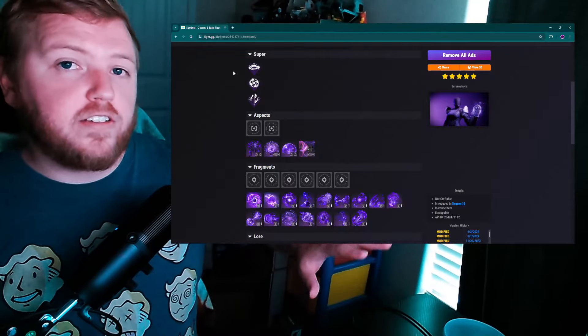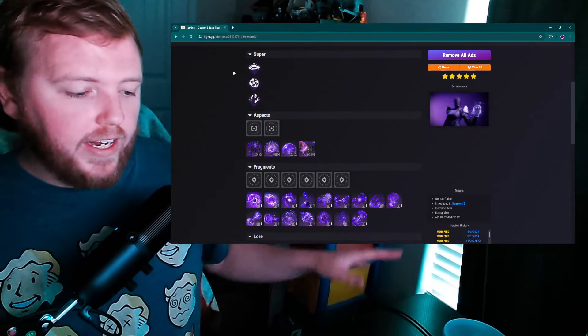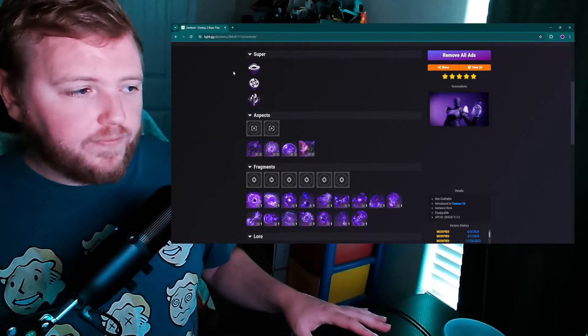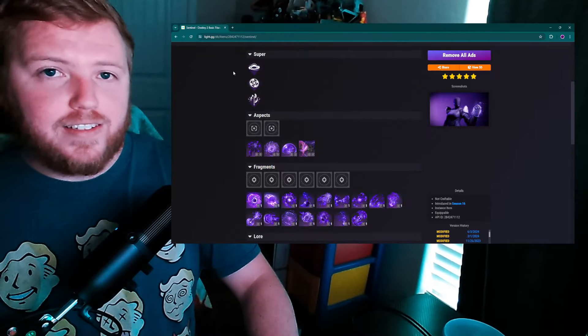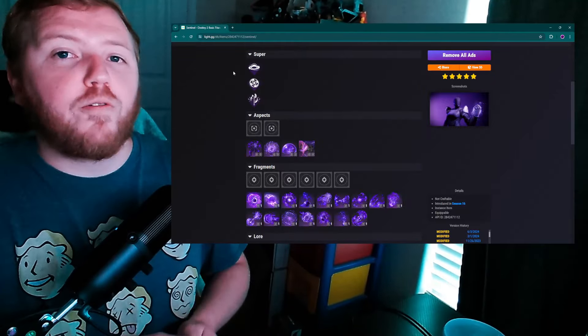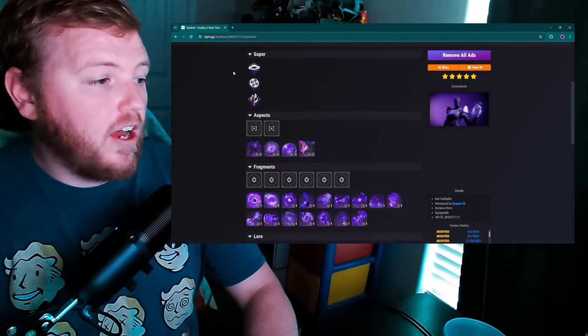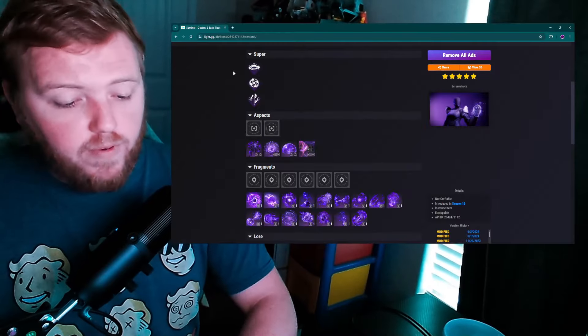Warlock has Devour — sorry, my cat's meowing in the background. Void Warlock has Devour with Feed the Void, which gives you more grenade energy and more health than you'd get with just Devour normally. So with that said, what does Titan do? It does Overshields.